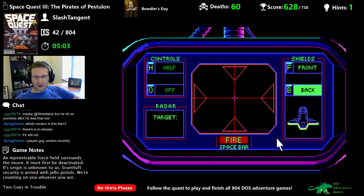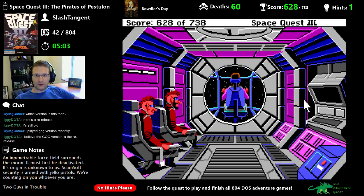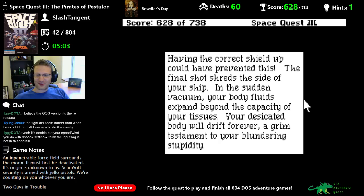How do I get out of here? We should go at attack speed to actually travel somewhere. F6 for cockpit view. How do you like the game so far — was it worth $59? Fortunately, it wasn't. Having the correct shield up could have prevented this. The final shot shreds the side of your ship — I didn't even know they shot at all. In the sudden vacuum, your body fluids expand beyond the capacity of your tissues. Your desiccated body will drift forever — a grim testament to your blundering stupidity.